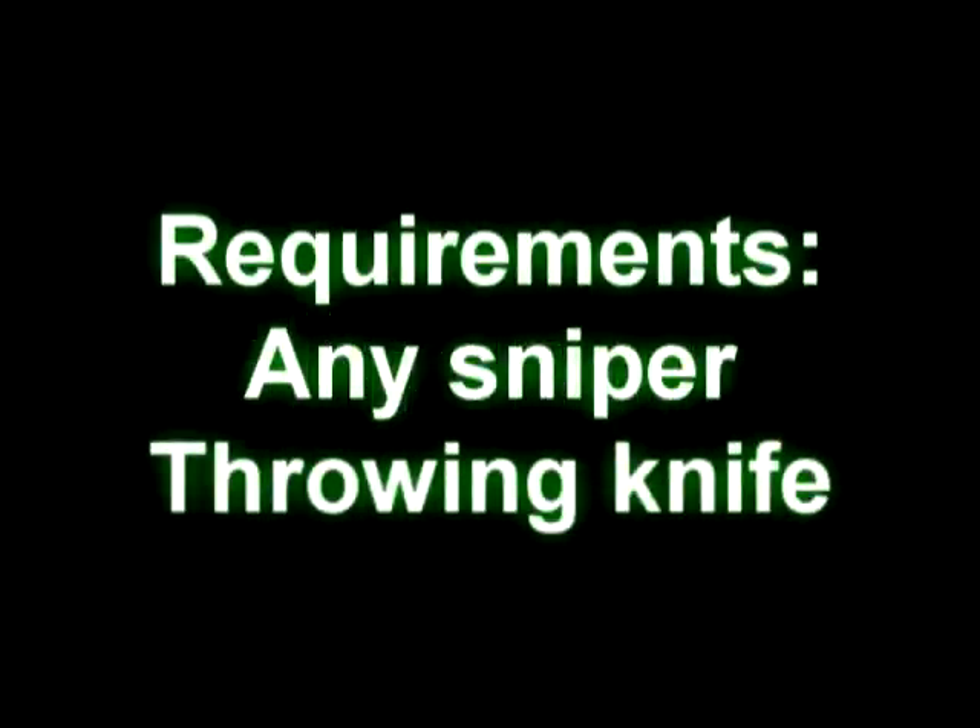Glitch number four was submitted by Overt Flow. What this glitch allows you to do is pretty much just teleport about 20 feet. What you need is a sniper and a throwing knife — that's pretty much it, any sniper will do.